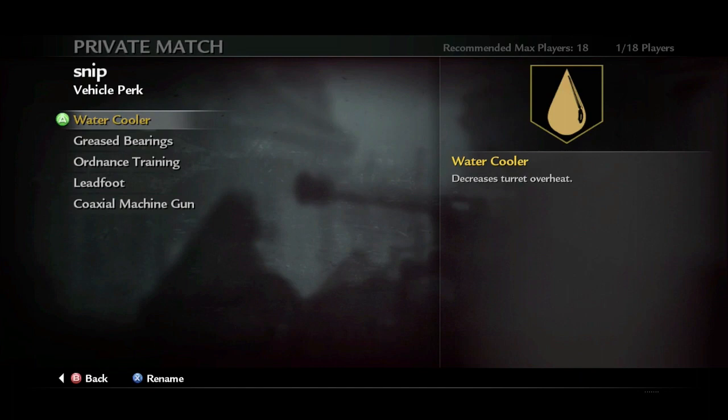We're going to start off with the perk Water Cooler, which is going to decrease turret overheat and speed, so we can use a machine gun longer and more often.